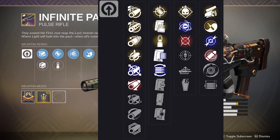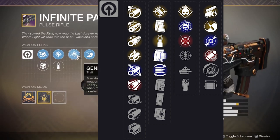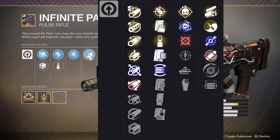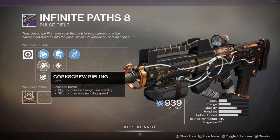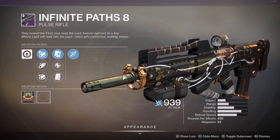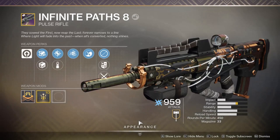You'll see on screen the different types of rolls you can get. In terms of the double perks, mine is more of a PVE slash PVP mix — Genesis is obviously a PVE trait without a doubt, but Zen Moment will be really nice especially for 450s on console. The original roll for the Infinite Paths had Arrowhead, Corkscrew, or Full Bore, Flared Magwell, Accurized Rounds or Drop Mag, and Dragonfly. It wasn't the most amazing roll in the world but it had great handling, which is why people used to love it.